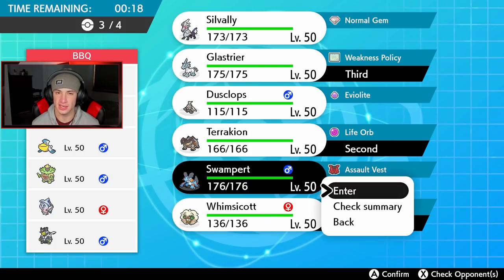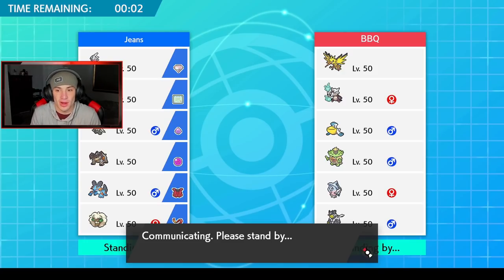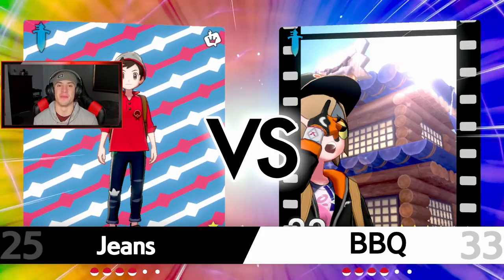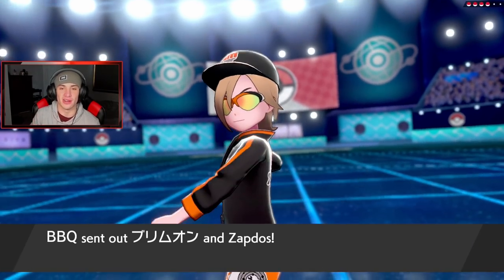I like leading Whimsicott and Terrakion. If he doesn't set up Trick Room, we roll into Beat Up and Tailwind. If he does, we have Glaceon and Swampert in the back — Swampert is mid-speed, not too slow and not too fast, so we can do decently in Trick Room. The only Pokemon really thriving in Trick Room would be Malamar, so we should be fine. He leads with Hatterene and Zapdos.